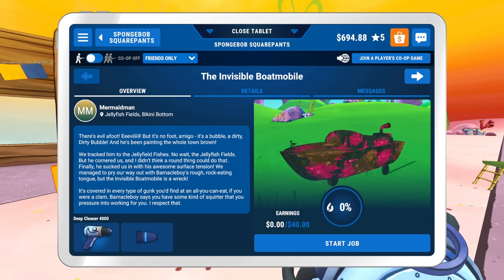Mermaid Man messages: 'There's evil afoot. It's no foot, amigo — it's a bubble. A dirty, dirty bubble. And he's been painting the whole town brown. We tracked him to the jellyfish fields, but he cornered us — and I didn't think a round thing could do that. Finally, he sucked us in with his awesome surface tension. We managed to pry our way out with Barnacle Boy's rough, rock-eating tongue. But the invisible boatmobile is a wreck — it's covered in every type of gunk. Barnacle Boy says you have some kind of squirter. I respect that.'